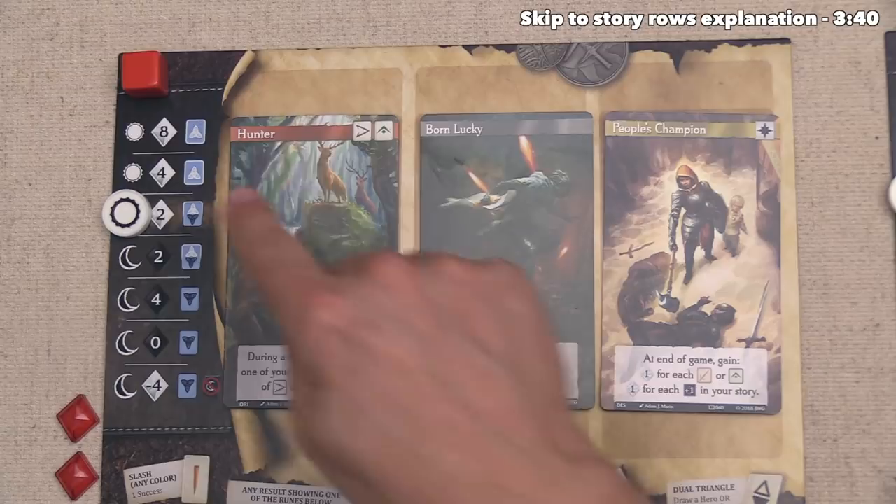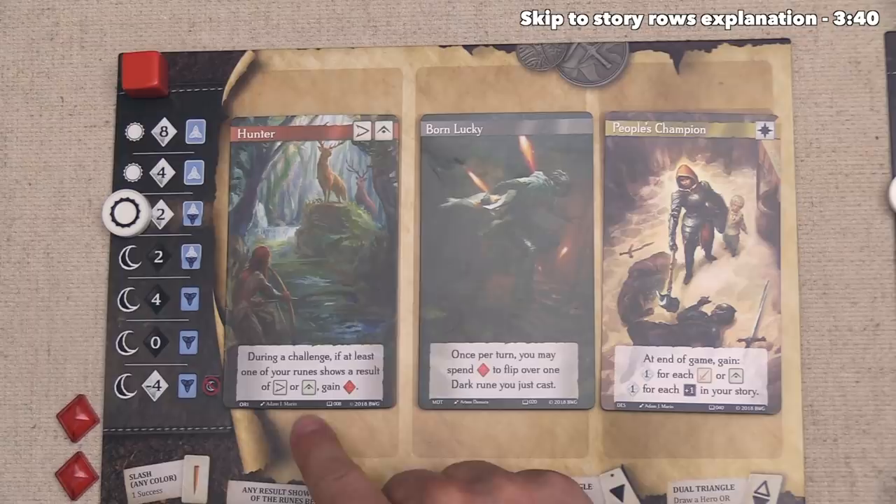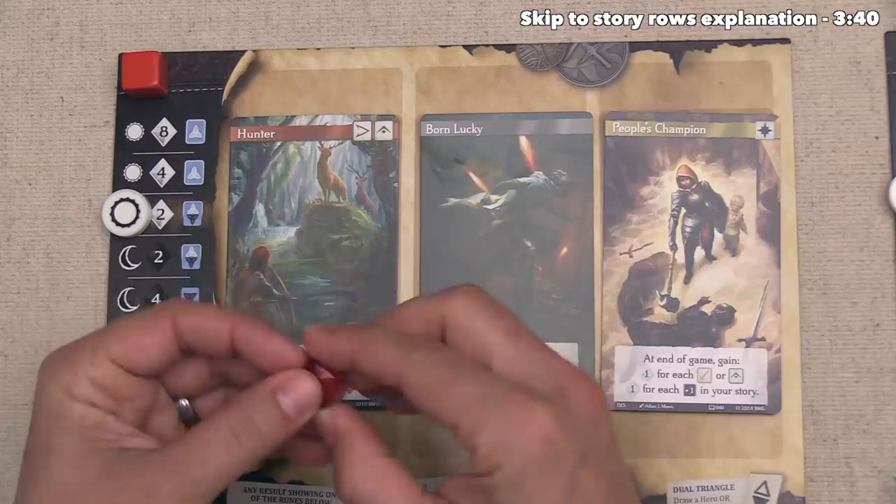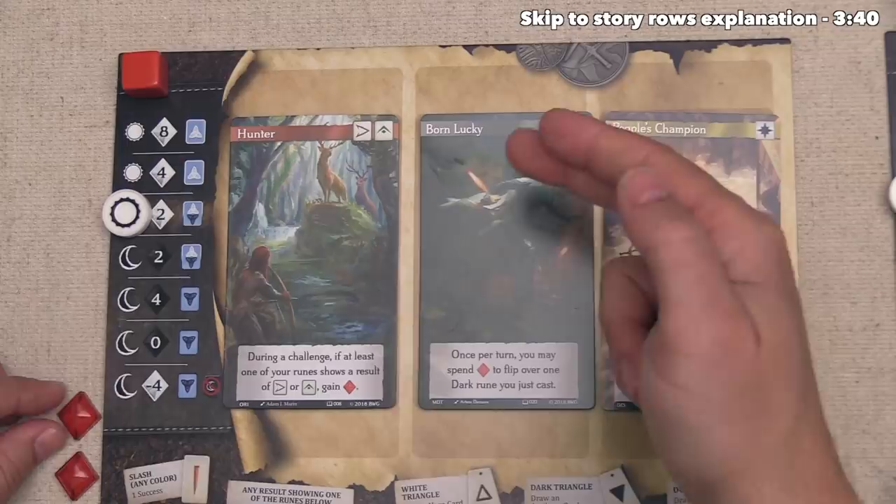Our Origin is the fact that we are a Hunter, and this means that during challenges, if we ever come up with Wisdom or Dexterity when we cast Runes, we will gain extra experience. Everybody starts the game with three experience, and every experience is worth one point at the end of the game. More importantly, you can use experience in a variety of ways as you accomplish challenges and take traits.